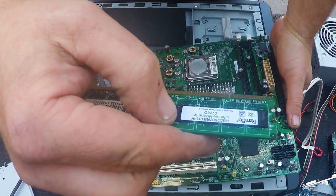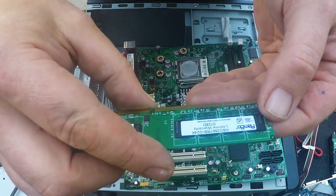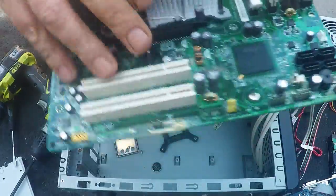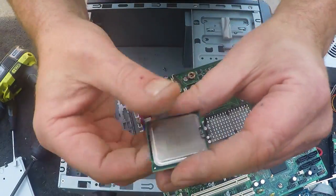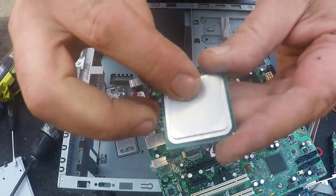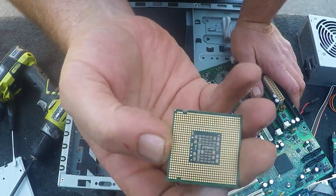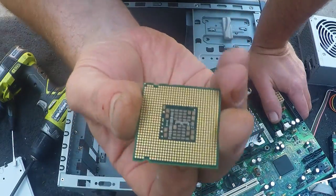Looks like there's one RAM stick - one gig. One gig RAM sticks don't really sell for much anymore. They used to be okay but these days minimum of two gigs. Now for the CPU - I always read the back. In this case it looks like a Pentium D. These Pentium Ds and Pentium 4s are not worth selling - just throw them in with your gold recovery. But if it's a dual core, quad core, or i7, you want to check the serial number on the back and you can sell these if you look after them.